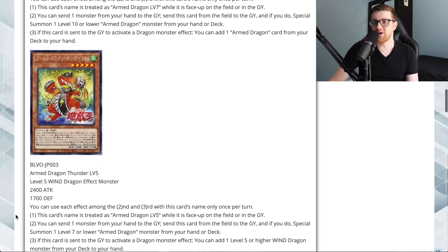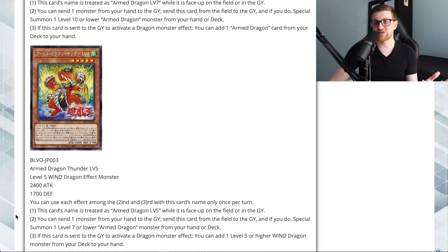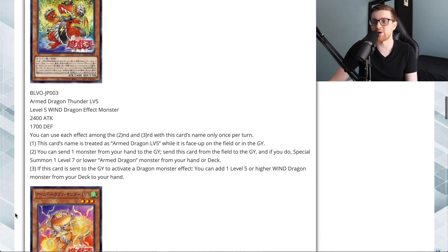Here is Armed Dragon Thunder Level 5: Level 5 Wind Dragon Effect Monster, 2400 attack and 1700 defense. It's treated as Armed Dragon Level 5 while face-up on the field or in the graveyard. You can send a monster from your hand to the graveyard, send this card from the field to the graveyard, and special summon one Level 7 or lower Armed Dragon monster from your hand or deck. If this card is sent to the graveyard to activate a dragon monster's effect, you can add one Level 5 or higher Wind Dragon monster from your deck to your hand. These cards are self-replacing and chain into one another, so you don't have to wait until the standby phase — you can basically straight level up into the highest one possible.